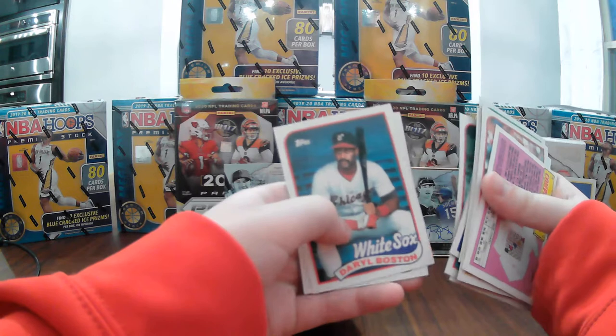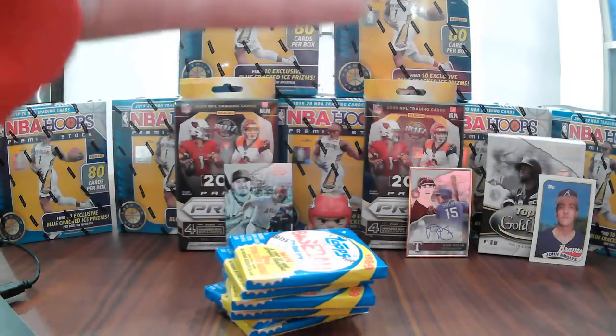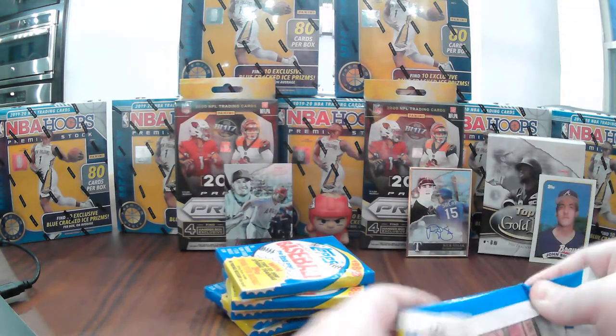The other cards are Ozzie Guillen and Sandy Alomar. I believe that is his rookie card — actually, if I'm not mistaken, the 1991 Fleer is his rookie card. And yep, it is.